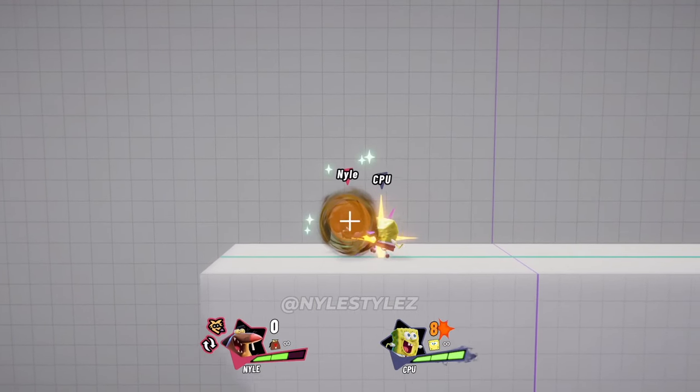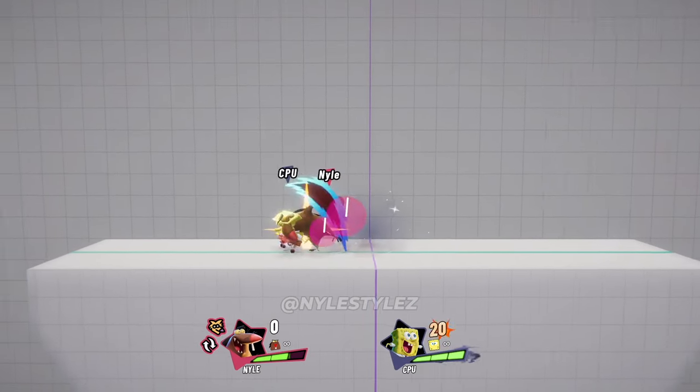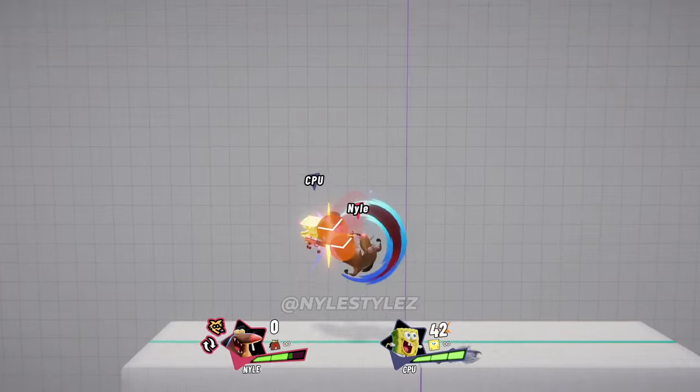Because of the speed of Daggett's light up attack, you don't always have to have the back side of Daggett facing towards your opponent, but that is the most optimal way to land light up on your opponent for combos.